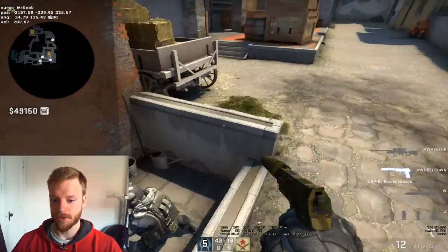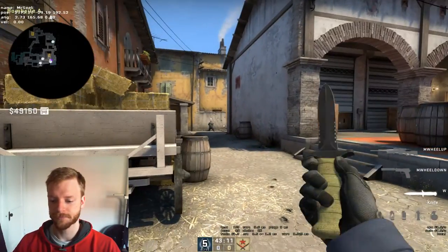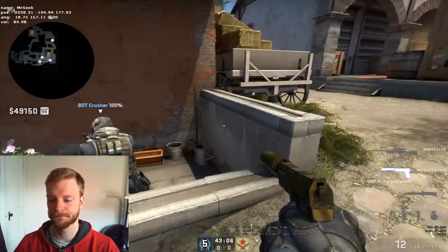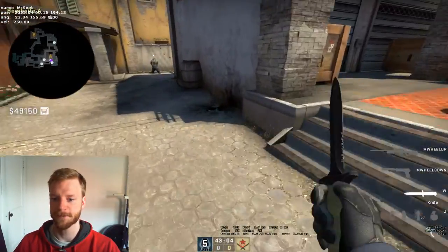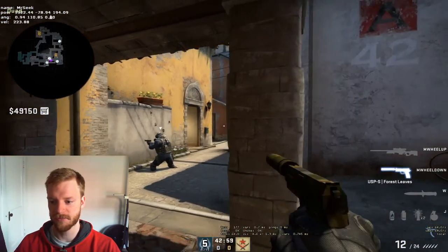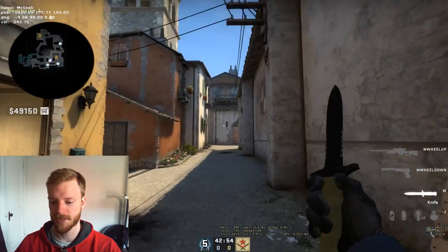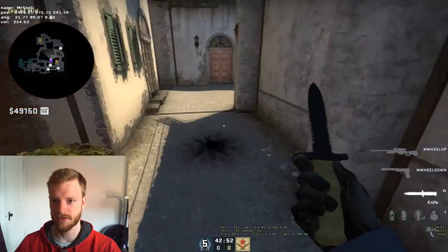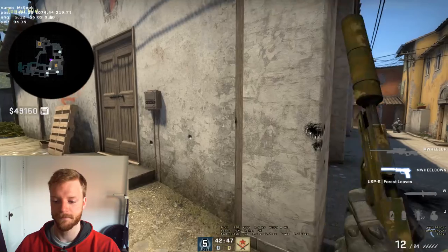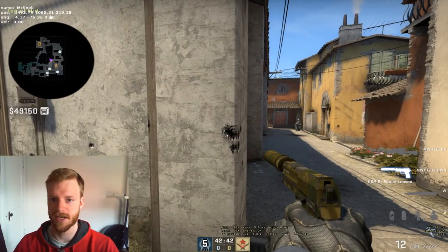If you shoot the guy at porch then your stack partner can't help you whatsoever — he can only help if you let the bad guys push up to here. The third guy's job is generally to watch mid. A lot of times the mid guy will be off-ing mid and it's left to the guys in the stack to do most of the work, because that's what the stack is for.